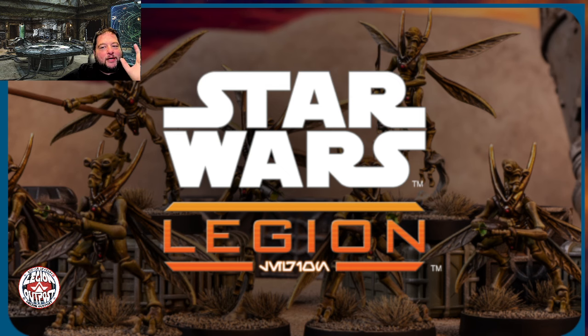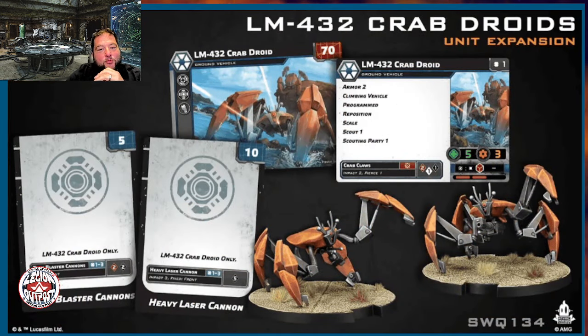Today let's take a look at some of the things coming up in the future roadmap. First, we have the Crab Droids, and they're kind of exciting. I love the model — it looks really good. As upgrades go, they're a lot like a more mobile Spider Droid. They have scout and scouting party, which makes them more mobile, especially in this new game. They're not overly expensive at 70 points, they fit that droid mentality, and with the new AI system we'll see how these play. It'll be exciting.